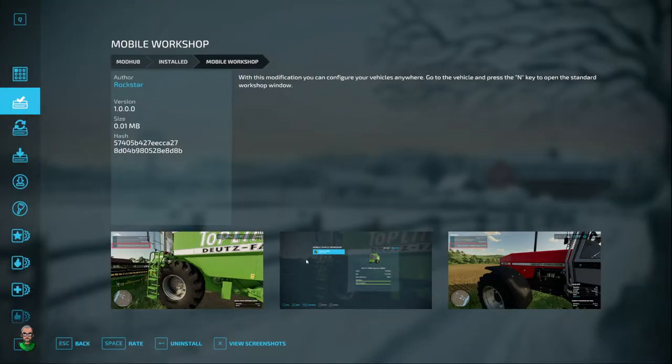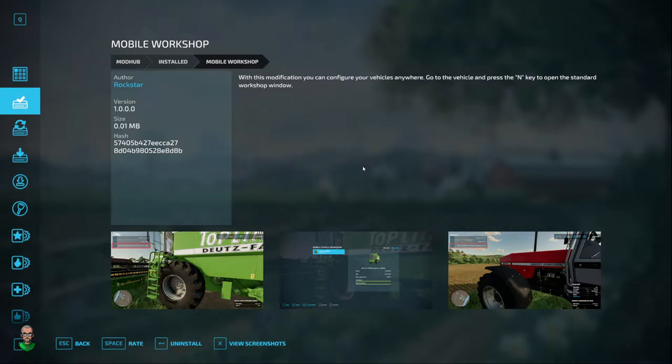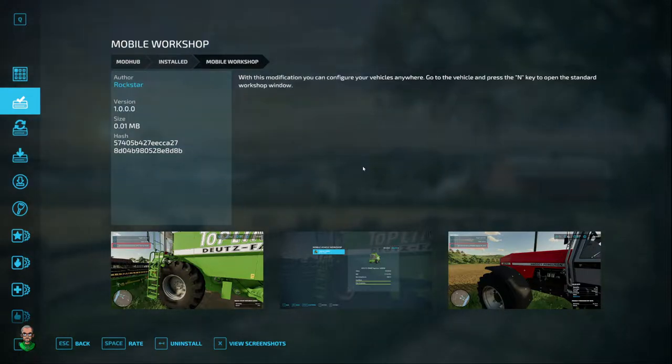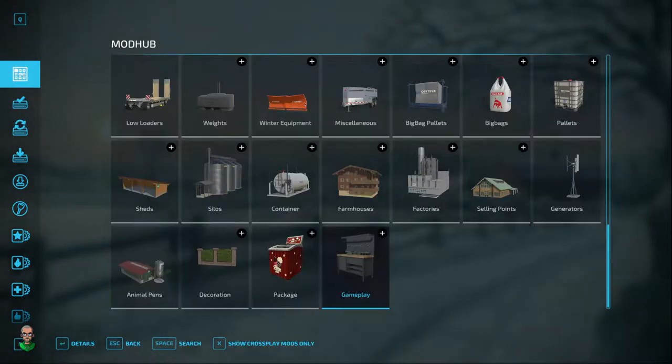We're going to go into our mod folder — I've already got it opened up to the Mobile Workshop. This mod is produced by Rockstar. What it does is allow you to repair your vehicle anywhere on the map by pressing a key. I use this all the time because sometimes I forget to repair my vehicles and get out in the field with a combine that's down low, and it just saves a lot of time from having to drive back to the farm.